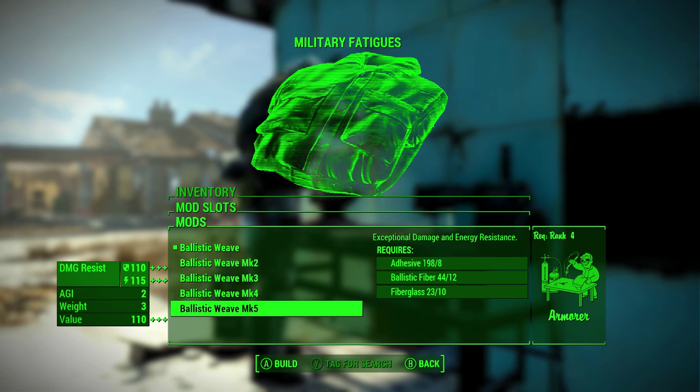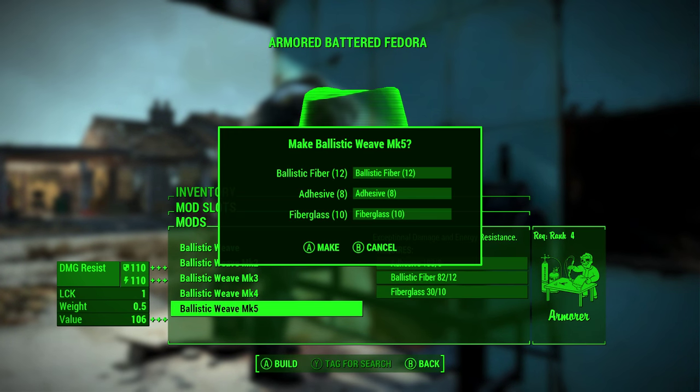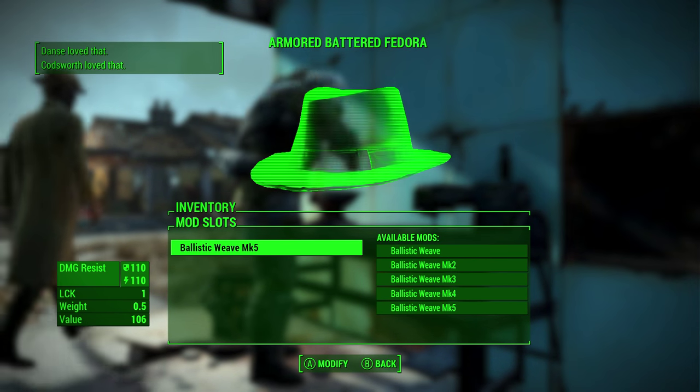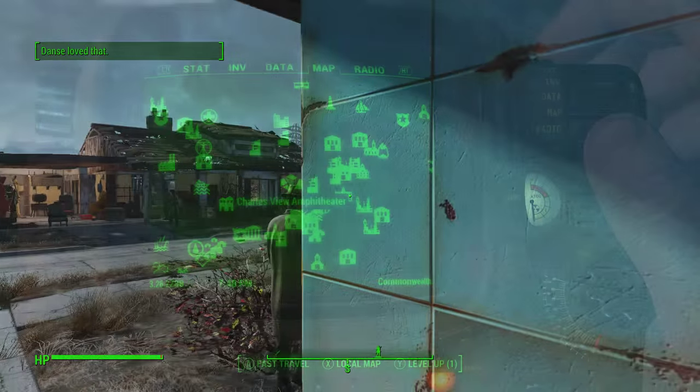I did find that military fatigues work great even with other armor pieces on top. I'm sure there are more outfits in the wasteland that will work, or you can use mods on PC to allow you to wear anything underneath your armor. It can also be applied to the battered fedora, which makes for a great combo — wearing an outfit and a hat creates double the resistance on your character.